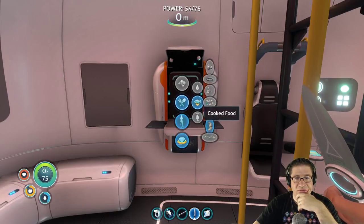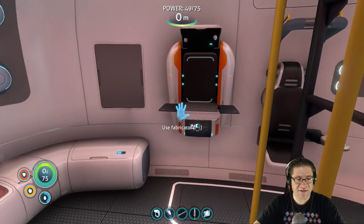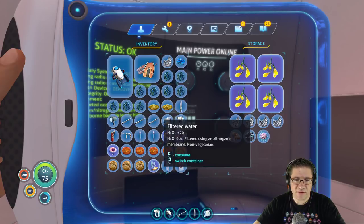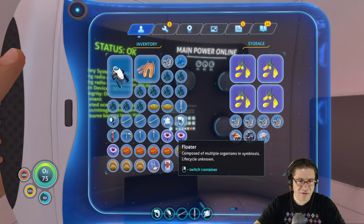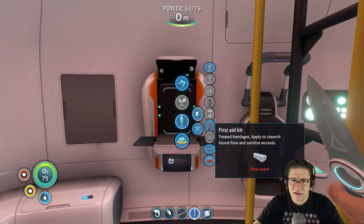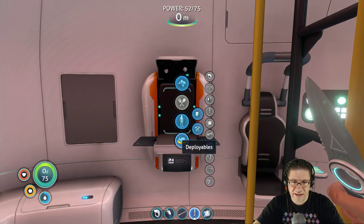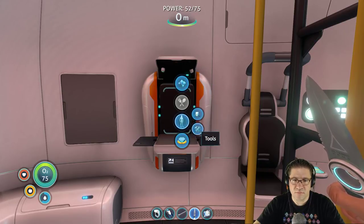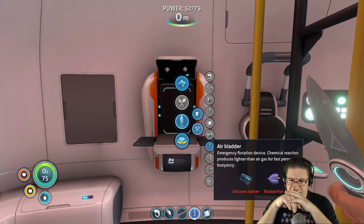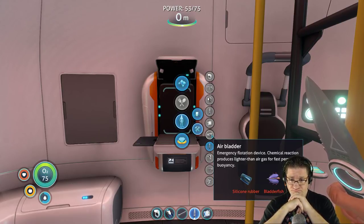I can't get any more of those. I'll cook up that one that we had and just eat it real quick. Somebody said I couldn't cure myself yet — that's disturbing. I got a pump of water. What can we do with quartz? Let's grab the quartz and see if it gives me any indication of some new equipment. Standard O2 tank, pipes, floaty thingy, flare — nothing new. What was I trying to make? I did the Pathfinder — what was this? Air bladder. Emergency flotation device. I don't think I need that.